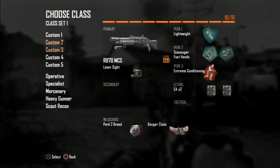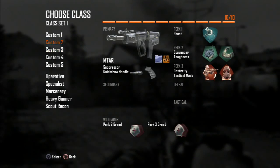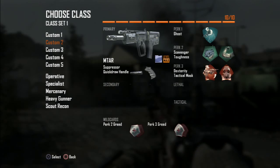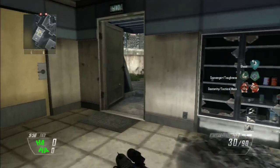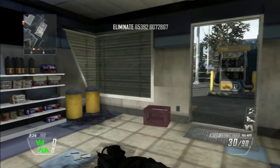Yo what is up YouTube, this is your boy SirQ. Today I'm gonna be using the suppressor and the quick draw handle on the MTAR. Got Ghost, Scavenger, Toughness, Dexterity, and also Tactical Mask. Let's just jump into it — gonna be playing some free-for-all, and I do have the swarm kill streak on, so it would be pretty sweet if I managed to get the swarm on free-for-all.